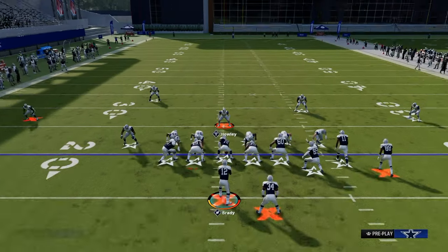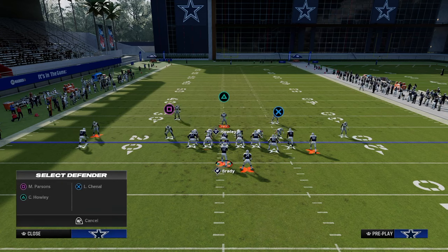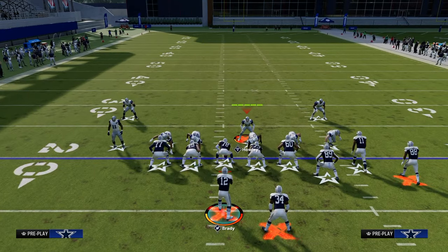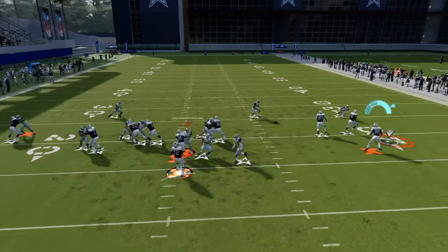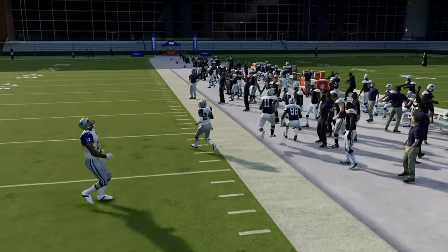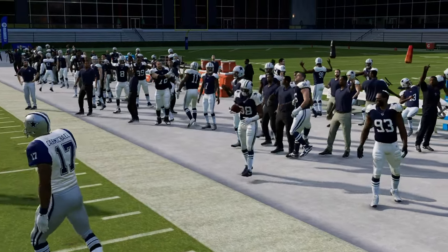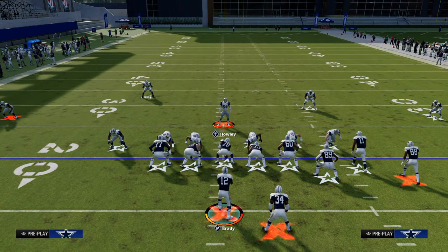Another thing you can do in Madden 24 that has been really good this year is throw an RPO. An RPO can oftentimes manipulate a heavy blitz — if they're sending six, you can throw an RPO and get some easy yardage. And then there's a little hidden trick that I think is really, really valuable.